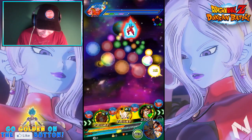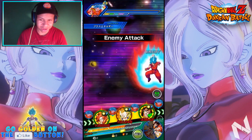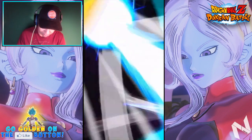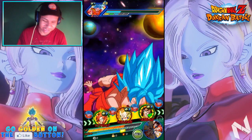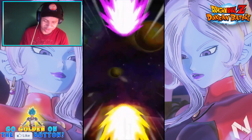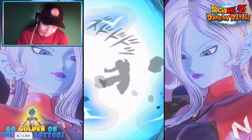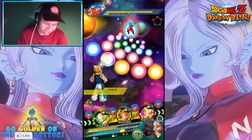I'll give the TEQ orbs to Vegito — he's a support unit but there's nothing wrong with a support unit getting a super. Vegito doesn't hit hard at all. I have him Dokkan Awakened. Gogeta dodges and counters for 400,000 on a counter attack — I love Gogeta, he's a monster with these dodges. He just throws his leg up and gets him. That's crazy.